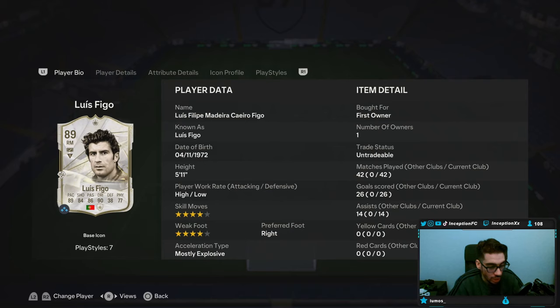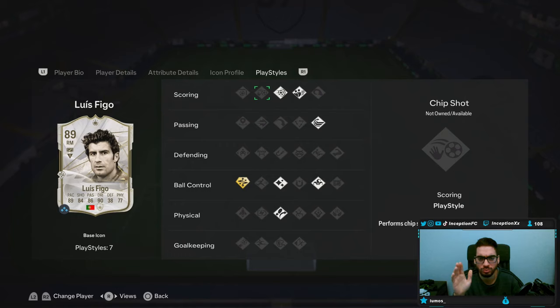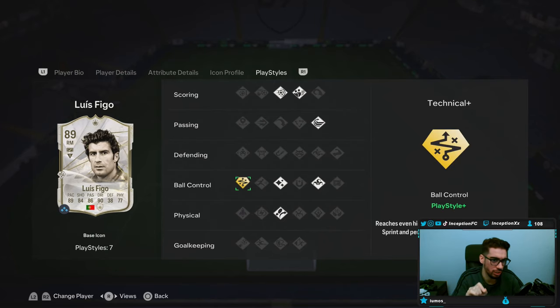It should be interesting to check him out. He's 5'11", high-low work rates, four star skills, four star weak foot. This video might be really long because I don't think I played squad battles on this account one time, so that's a lot of stuff. Play styles: he's got power shot, dead ball, whipped pass, trickster, flare, trivella, and a technical plus.